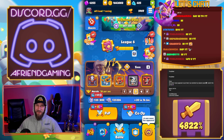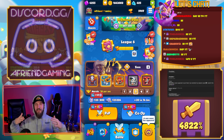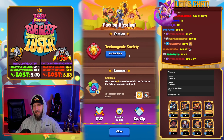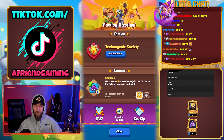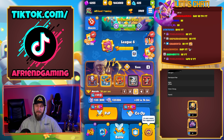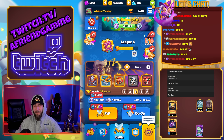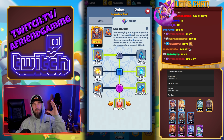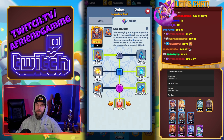Hey friends, welcome back to another video. Today we are pushing trophies, playing robot. I didn't even realize that Technogenic Society was the booster and that you get a random upgrade every 60 seconds. I didn't even think about that — it's literally just my best deck, and it being on faction this week was just the chef's kiss.